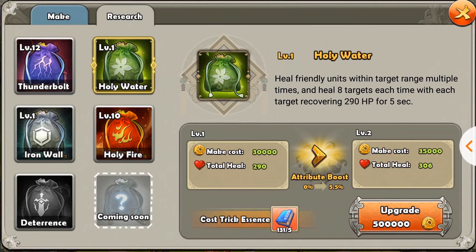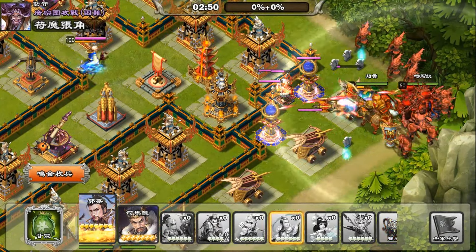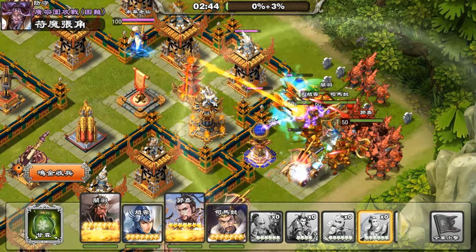The next trick is Holy Water. It has an area of effect that heals 8 targets for a certain amount of HP, and this healing occurs over 5 seconds. At level 1 it heals 290 HP per target across those 8 targets. In the beginning I always thought it healed everyone in the area, or at least a higher maximum number of targets, because 8 targets is very, very few. And obviously this trick is useless for heroes — a couple hundred HP for heroes is nothing; the enemy can easily out-damage that healing. At level 9 it heals around 460 something, so I don't know the maximum healing.